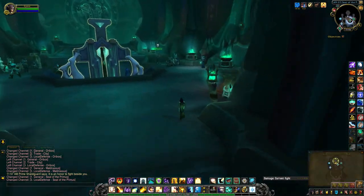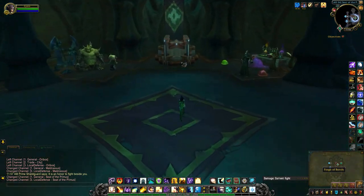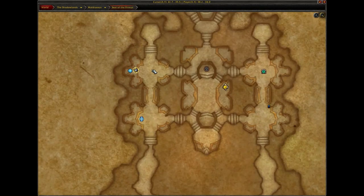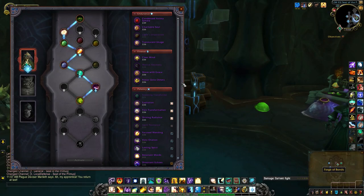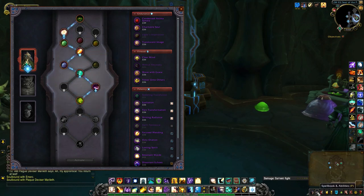So when you enter your sanctuary, you want to head towards the Soulbind area, which is right here on the map. Make sure you have the first Soulbind selected because that is the one that offers the perk.